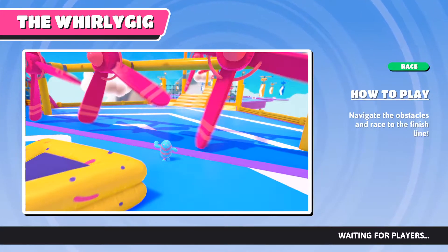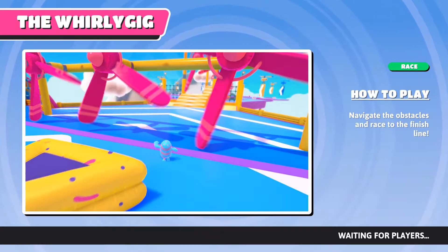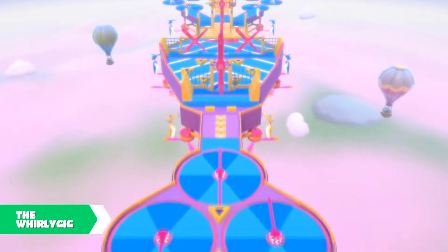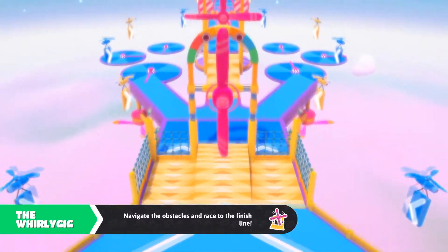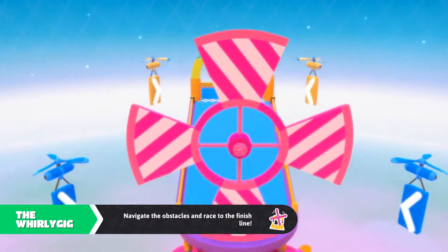Hello guys, welcome to a new video. Today I'm going to be giving you some tips and tricks for the Whirligate course. If you don't know what this course is, it's a race course in the game — usually the first or the second map. I'm going to give you some tips on it today, so let's get started.